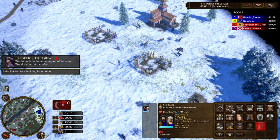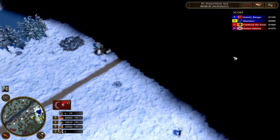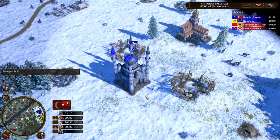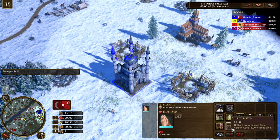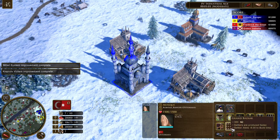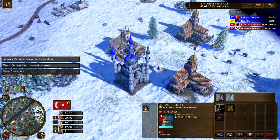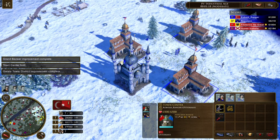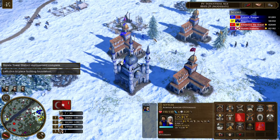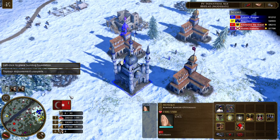I'm making my two town centers and then I'll get my mosque and get all the upgrades so my villagers respawn faster. I should have been alone against three guys, but that's fine. I'll just get all the upgrades and get the market. Our villagers are going to spawn quickly.